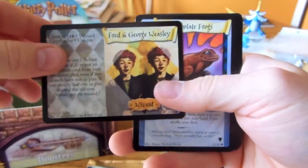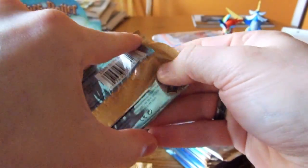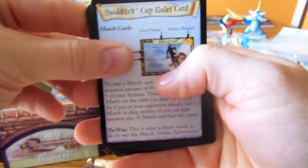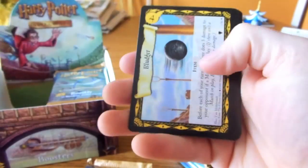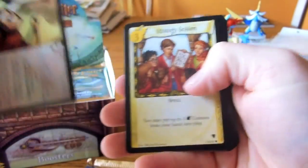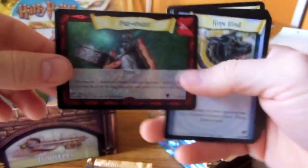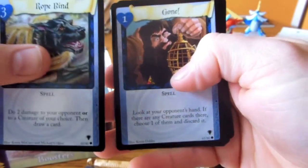There's Fred and George. No other hollows yet. Another Quidditch Cup Rules, and there's a Bludger Rare. And there's a nice hollow — Beater. Pretty sure I still need that one.